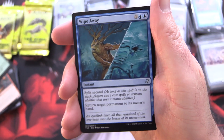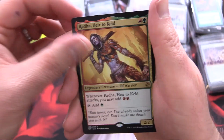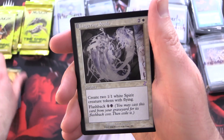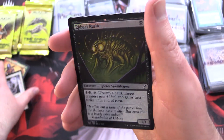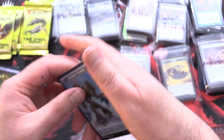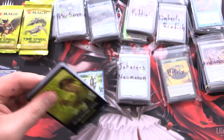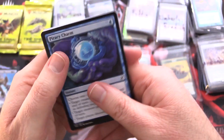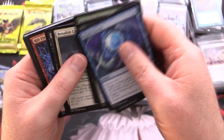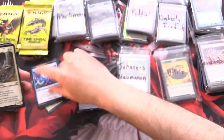Next pack: Fungal Reaches, Wipe Away, Lightning Axe, and Radha Heir to Keld — nothing too crazy there. Lingering Souls and a Foil Ridged Cuirassier, Horror Spellshaper, and an Assembly Worker. We did get the Mythic Teferi — that's good. It's cool sticking with the time theme, and that's partly why I got this box because of Doctor Who this month.